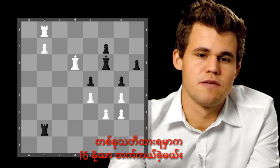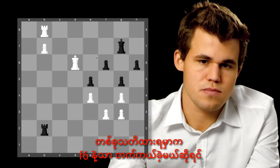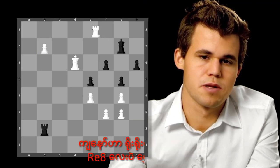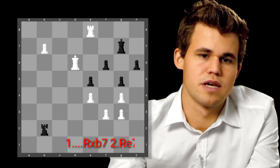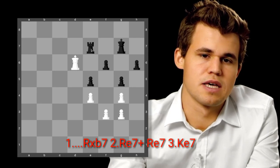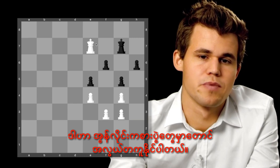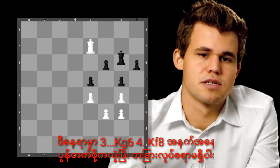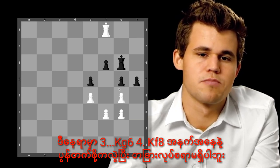It should be noted that if he protects the pawn with the f-pawn, I will simply play rook to e8, rook takes b7, rook to e7, rook takes b7, rook takes b7 — with an easily winning pawn endgame. For instance, king to g6, king to f8 — there is nothing to do except push the pawn.